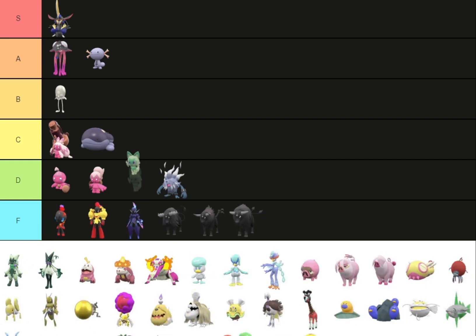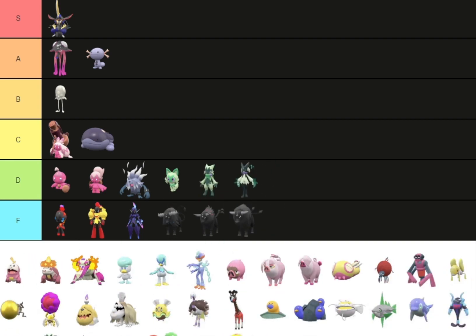Sprigatito — not much has changed really. I see some difference, so I'm going to put it in D, along with Floragato. Meowscarada can go in D too because all it really is is a slight difference — at least there's the little purple flower and the lighter green color, so there's some difference.